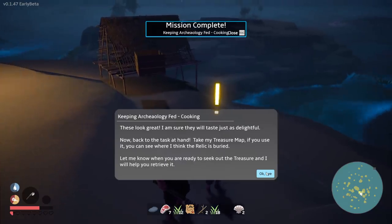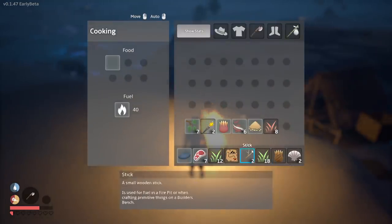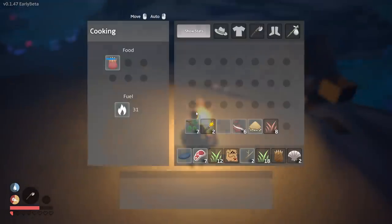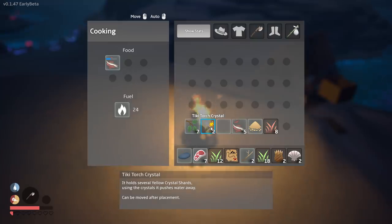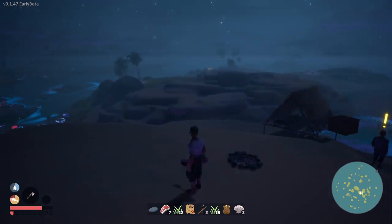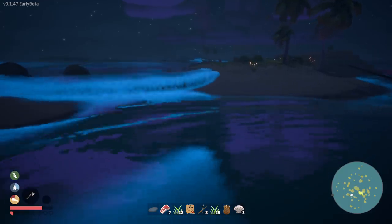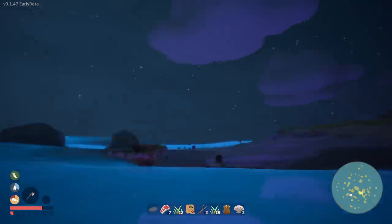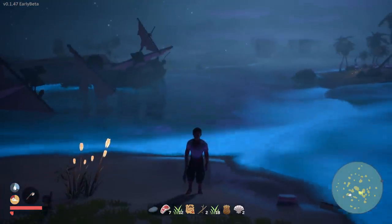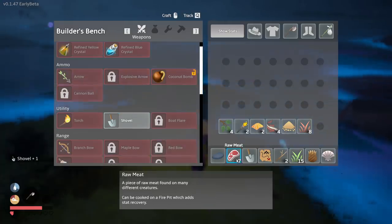He gives me a treasure map: 'If you use it, you'll see where I think the relic is buried.' I also want to cook more food. He says it's buried up there, which has a mark on the map — that shouldn't be too hard to get. I managed to cook two salmon and two anemones. That is good food! Let's go find that treasure. I probably need a shovel. Oh, look at that water pour over. It's hard to see, but this is beautiful at night — the turtle titan in the background, water just pouring over, firefly bushes. How cool is this place?